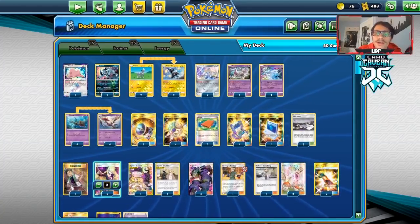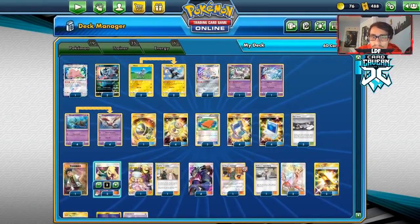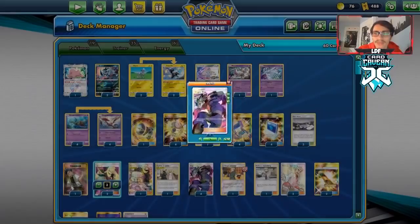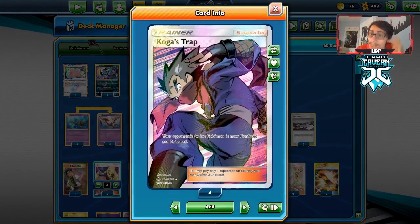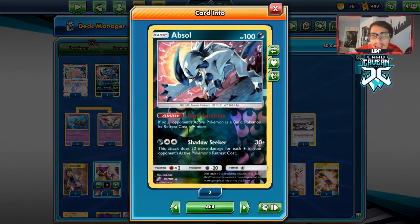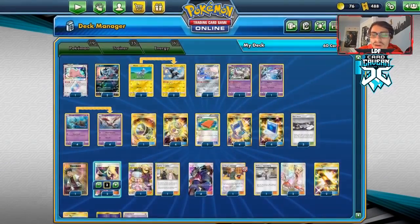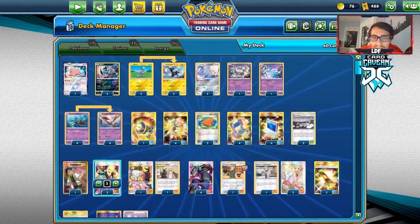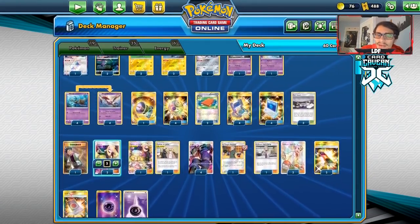Welcome back to another PTCGO video. Today we're looking at a fun idea using Dragalge with Koga's Trap as a combo. Dragalge has the attack Poison Cultivation — if your opponent's active Pokémon is poisoned, you put 10 damage counters instead of 1 in between turns. We use Koga's Trap to auto-poison and confuse them, so they might not attack. With Absol in play, they can't retreat, so they get knocked out by Poison Cultivation.